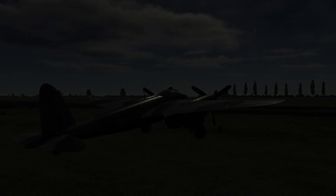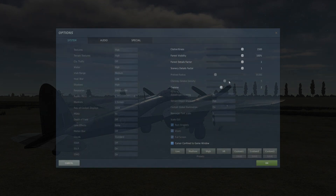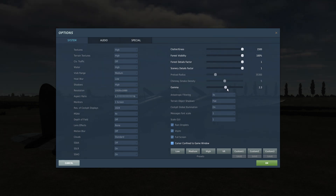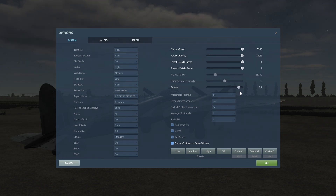First of all, you need to be able to see. I recommend setting the mission date to a day when there's a full moon — it's pretty bright and illuminates the landscape quite well. For night missions, I also recommend you crank up your gamma settings until you have sufficient visibility. You can set it back to your preferred value afterwards. I personally wouldn't go below 2.0 even in daytime; between 3 and 3.5 should be fine for night flying.